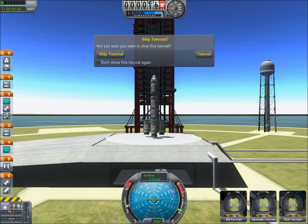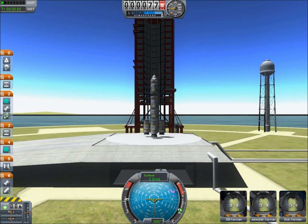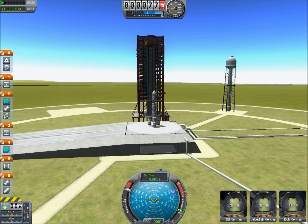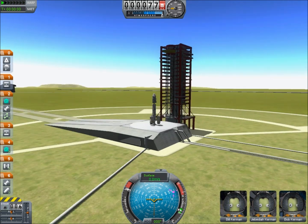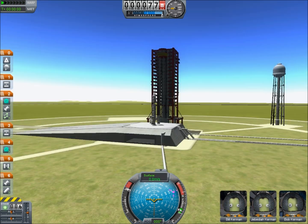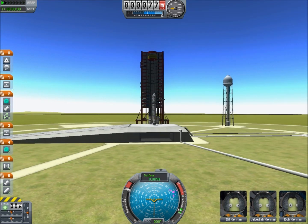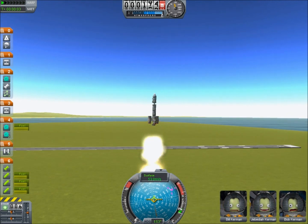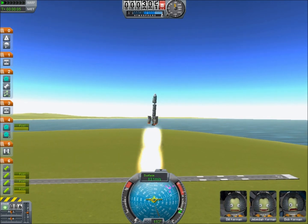Hello, fans of little green men flying spaceships — Scott Manley here. We've just had a release of Kerbal Space Program 0.15, which adds a whole bunch of new features. The main thing a lot of people will see when they start out is a ton of parts for building space planes, and there's a space plane assembly building that lets you build planes, fly them around, and crash them into towers if you must.